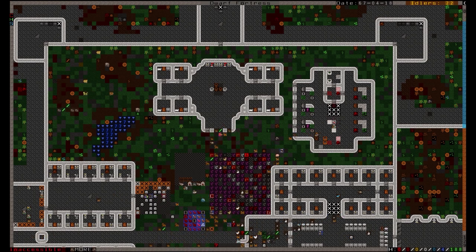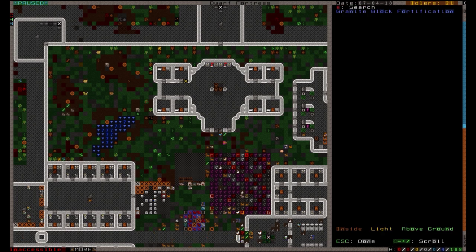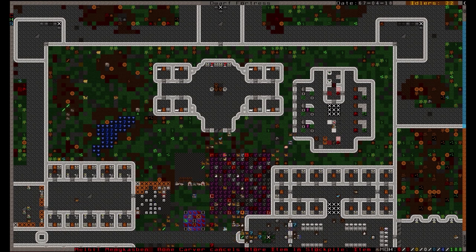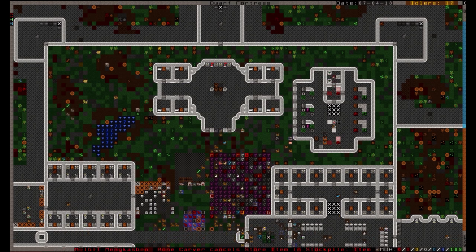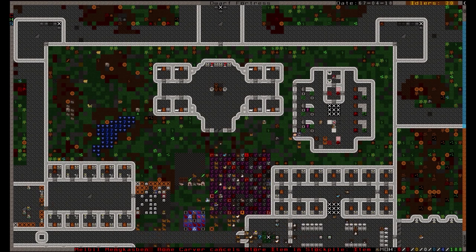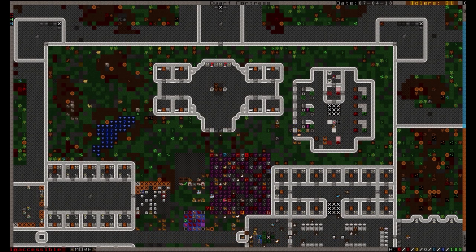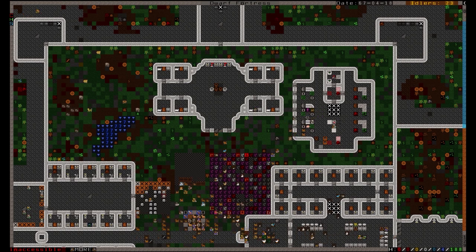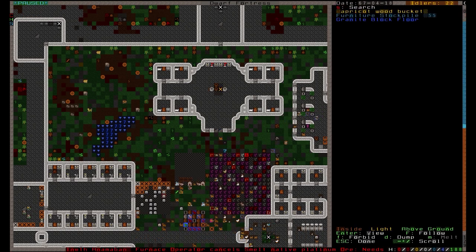Finally, one of the structures used by your dwarven physicians during their practice is the well, since injured dwarves need their wounds washed and even need to drink water while they're hurt. Digging a well and cistern into your hospital will speed recovery, since dwarves who attempt to give the injured water won't have to trek as long through the fortress. I even keep a stockpile dedicated just to empty buckets for the hospital.